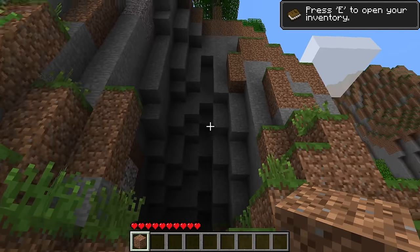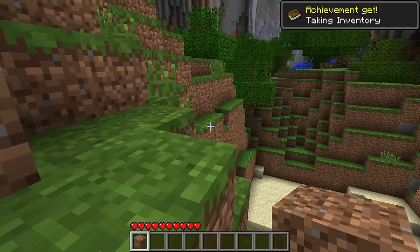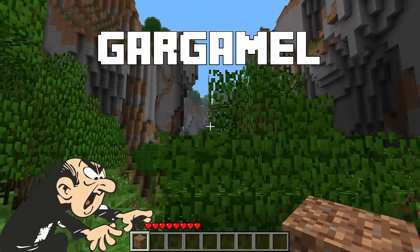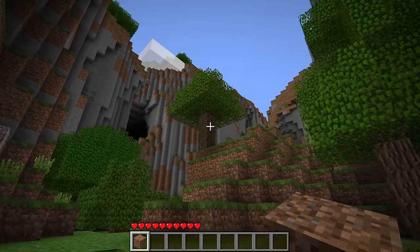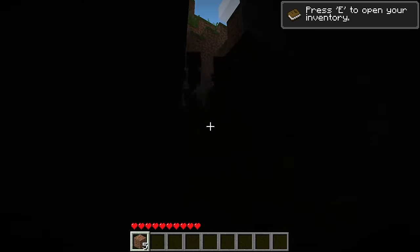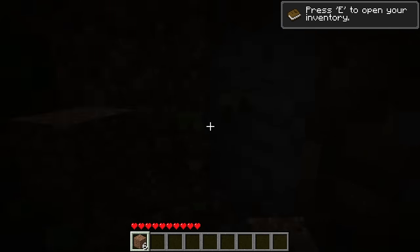We'll start with the trifecta of the most famous seeds ever found — the three you've probably heard of at least once. Let's start with arguably the most famous beta seed of all time: Gargamel. At the time, the Gargamel seed spawned you into one of the most incredible worlds you could possibly get in beta. It was unique right from the start as it spawned you inside a cave on the cliffside, which was mind-boggling for the time.